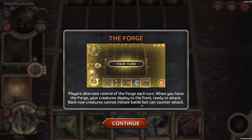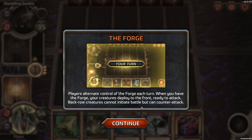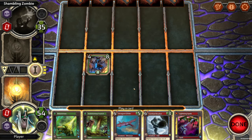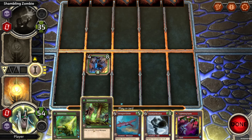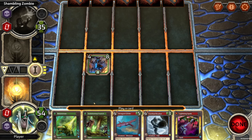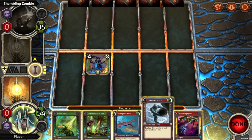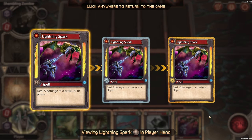Players alternate control of the forge each turn. When you have the forge, your creatures deploy to the front, ready to attack. Back row creatures cannot initiate battle, but can counter attack. Now try to play this turn on your own. We are unopposed right there — that won't stay for long. Play up to two Wisp minions, which are two/twos.